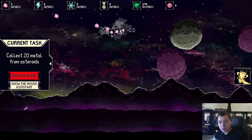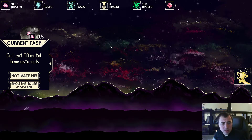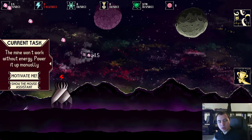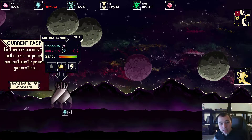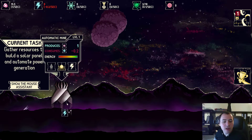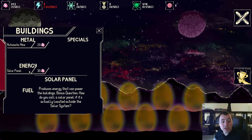It starts out pretty slow — you click on the asteroids to get enough metal by mining them. After a while, when you get enough minerals, you can build a building called the Automatic Mine, so it does the work for you. But it doesn't work yet because it has no energy, so you power it up by clicking it. Since it's not convenient to click all the time, you build the next thing, called the Solar Panel.